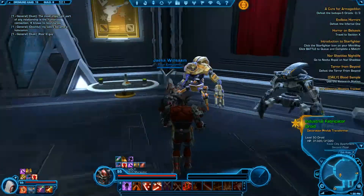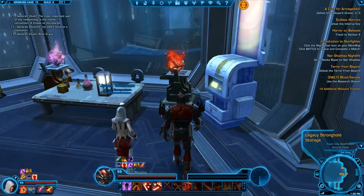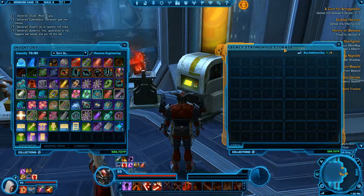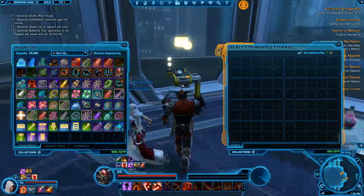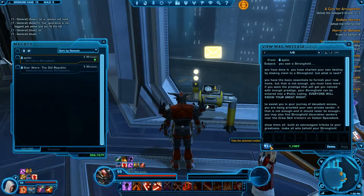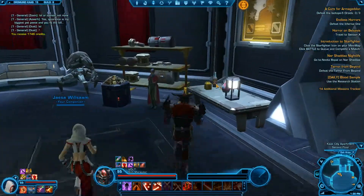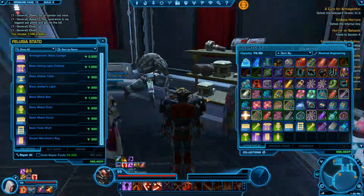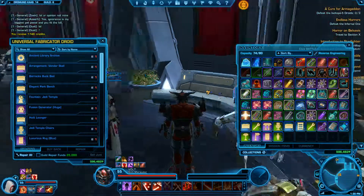Once you start unlocking different rooms and setting them up with furniture, banks, vendors, and so on — you can see my mailbox there — and for completing that quest, not only did I get items to help decorate, I actually got money as well. It was around 4,000 credits, which was pretty much about as much as this place cost to open and unlock.